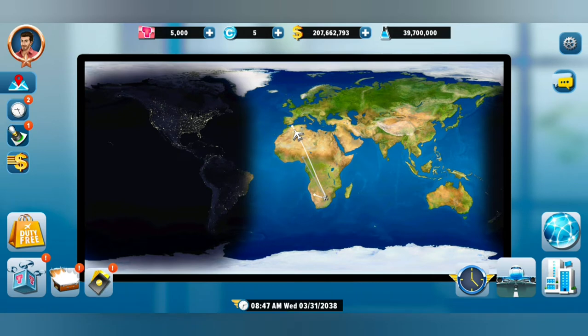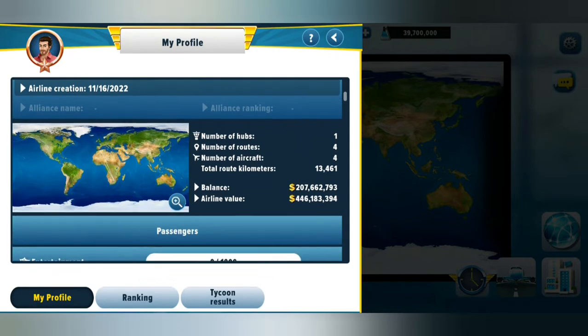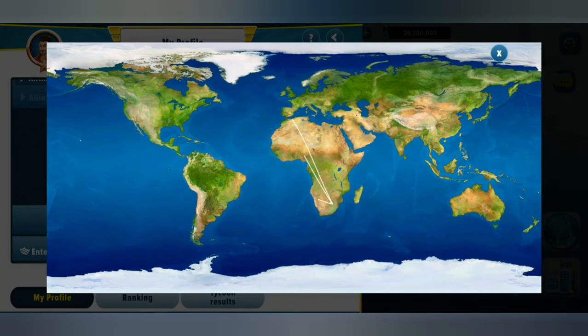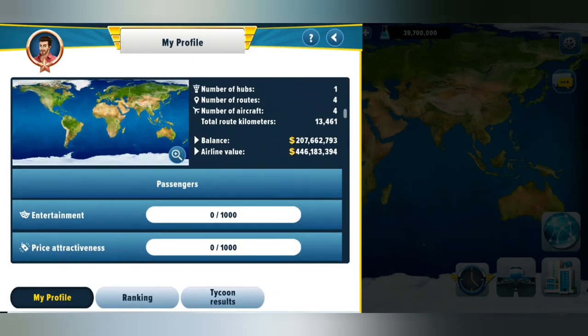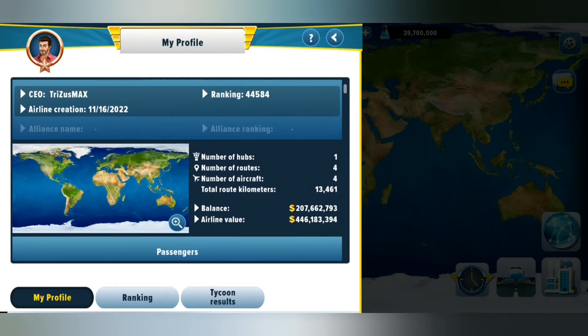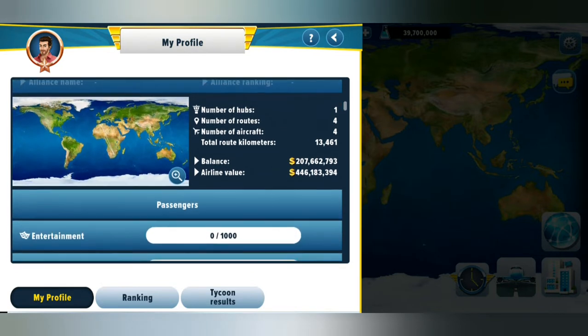All right, let's check right here at the top — there's a profile icon. This is obviously my profile, so apparently I'm a CEO, Mr. Thrice S Maxx. It gives some information about my ranking and the creation of my airport, a general idea of the types of routes we have, a balance, our airline value, number of aircraft, number of routes, hubs, and so forth.